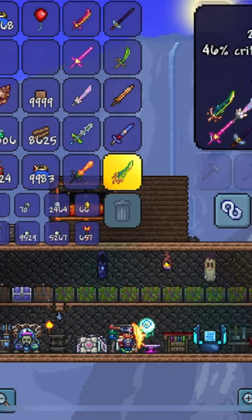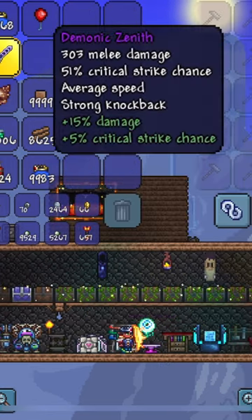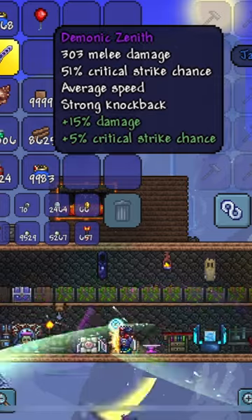You have to go to an Ancient Manipulator, and that's what you need to create the Zenith. It shoots out all the blades very fast like this.